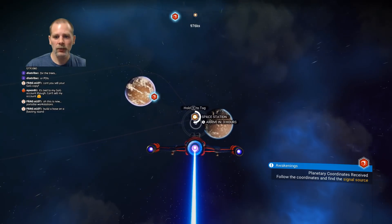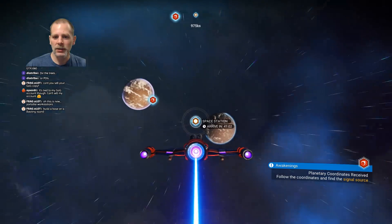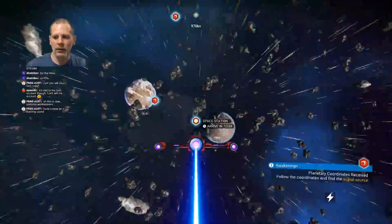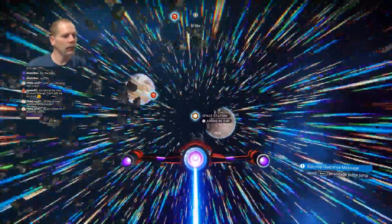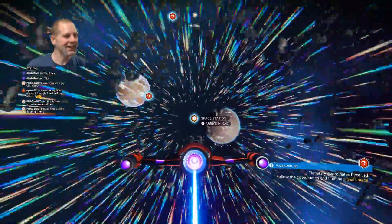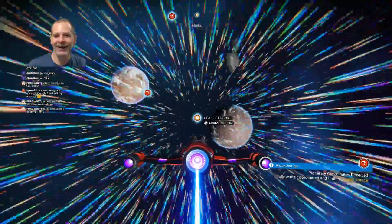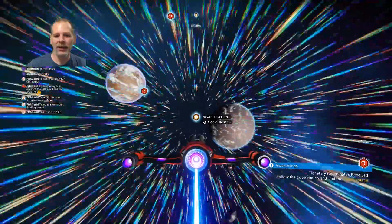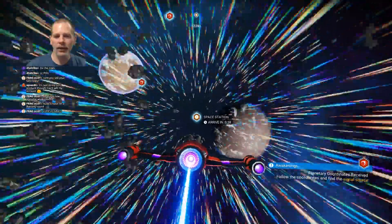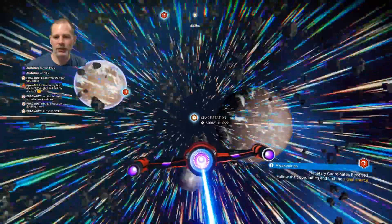Okay, so here's the space station. What happens when we tag it? We do this and then hold down space. There we go. Ludicrous speed, go! I think I'm going to have to figure out the base building in this. I think I'm locked on now because when I try to turn — I think that's what the tagging does. Or maybe that's because I'm in ludicrous speed.